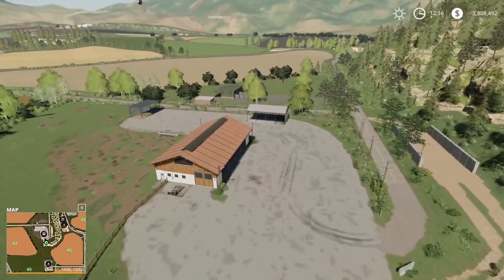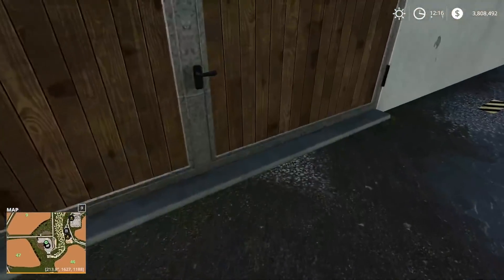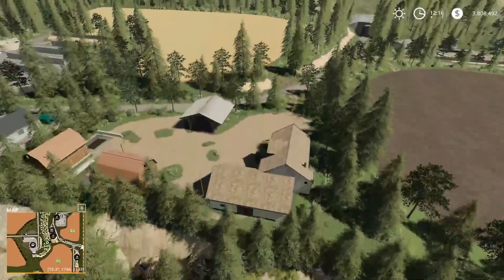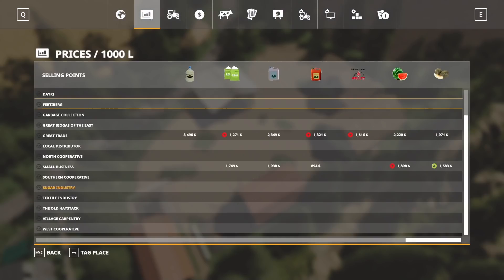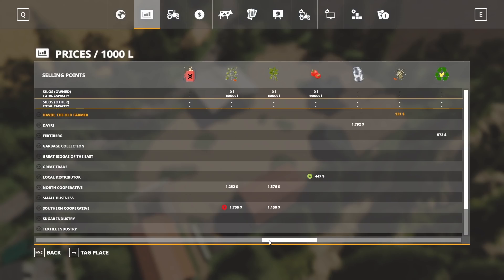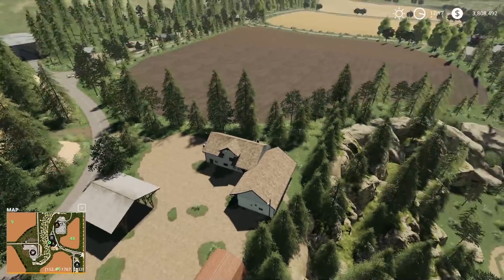Over here we have a cow pasture — 400 cows here for you if you want to do cows. Heading back over the ridge, we have a sell point — David the old farmer — who is going to buy chickpea straw, hay, grass, and regular straw. The soy drink production is also here, which takes biodiesel plus water plus soybeans and gives you a soy drink bottle.